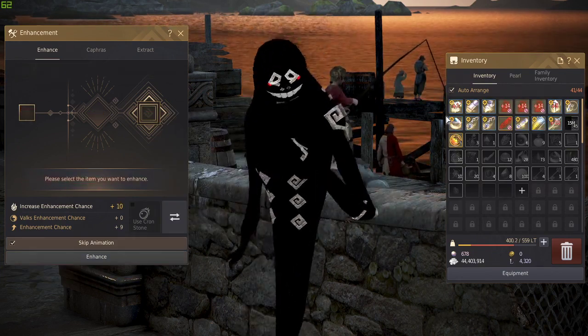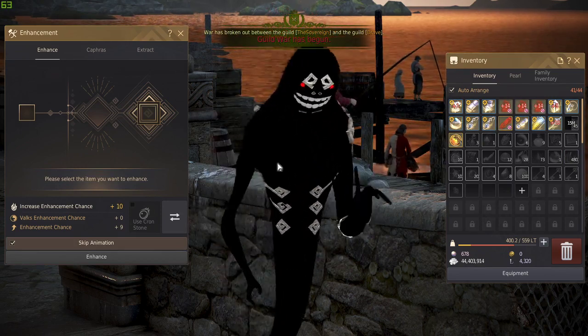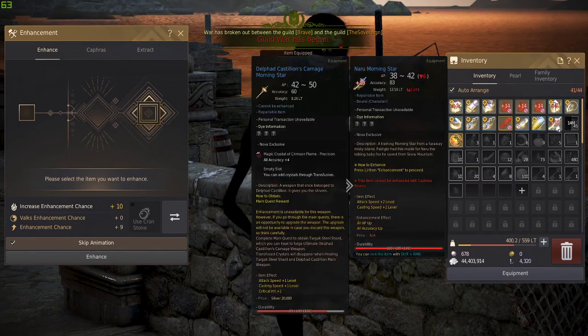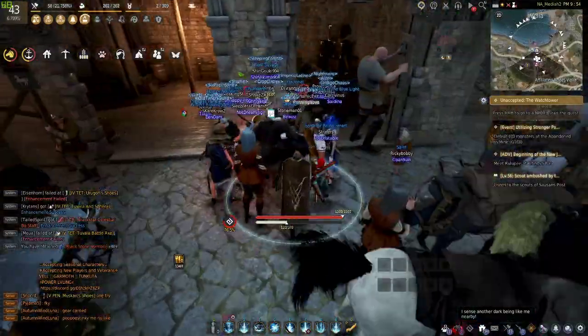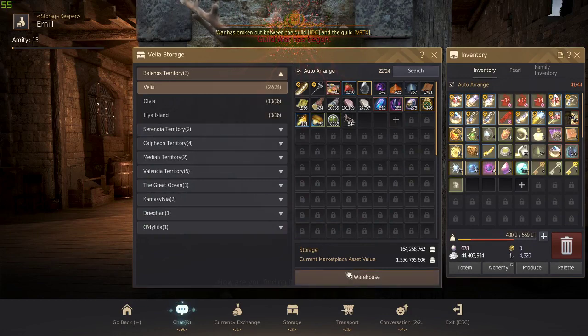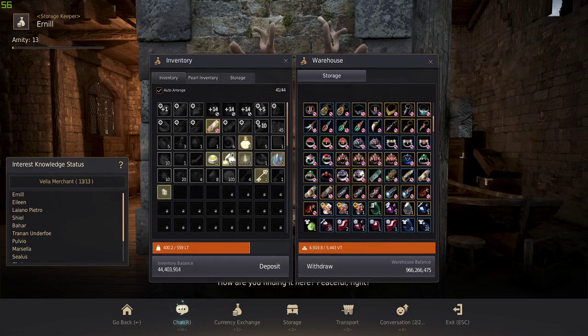There we go — we now have 10 fail stacks. What this does is increase our chances of succeeding on the next enhancement attempt.